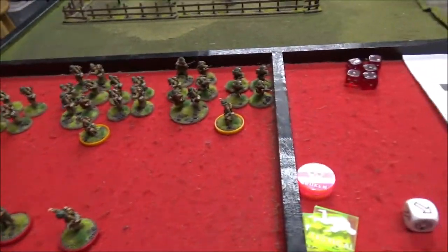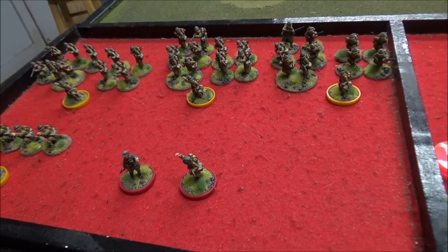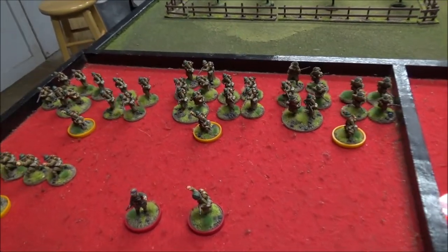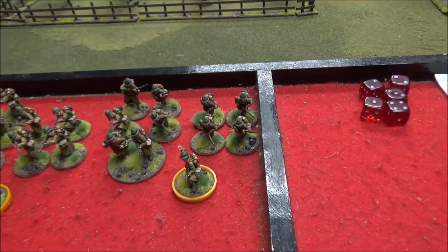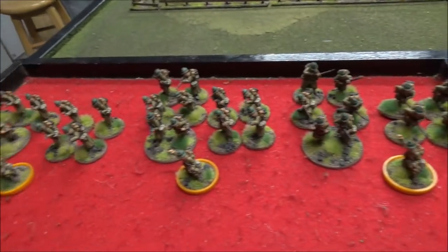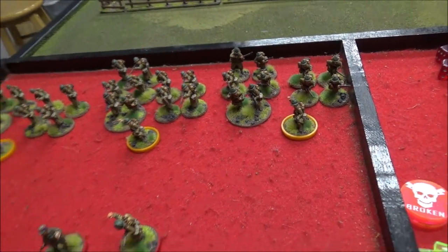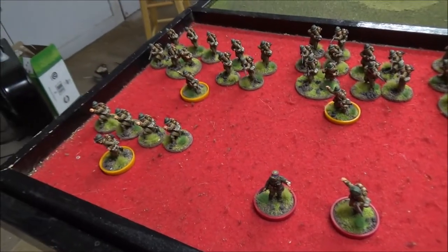Here we have the French platoon. We've got our senior leader with pistol — a lieutenant — and our platoon sergeant, who is pretty much just a super junior leader. He has the same command radius and command initiative as a junior leader, but he can command any squad in the platoon. Then we've got three line squads: a junior leader with rifle, an LMG team which is a three-man crew and three rifles, and a four-man rifle team. We also have the VB launcher squad — four VB launchers and a junior leader. Three of these go into each of the squads, but you can consolidate them under one junior leader if you want.